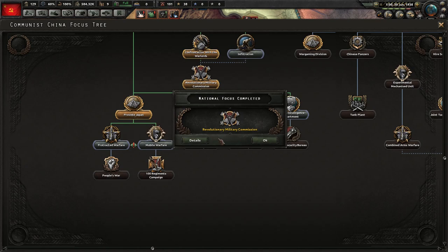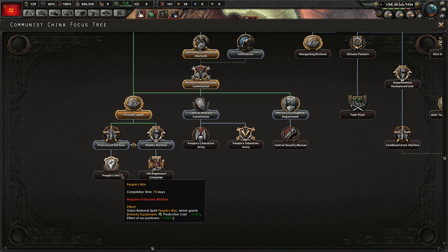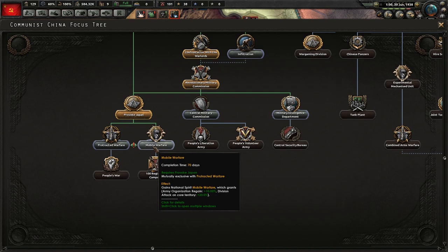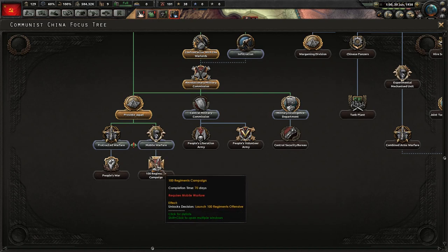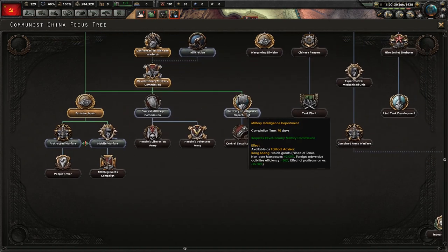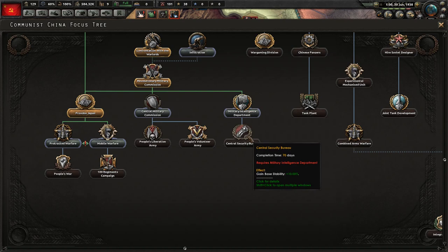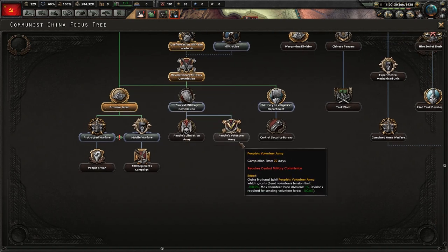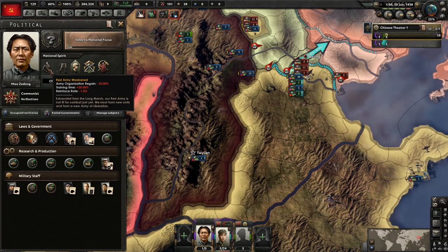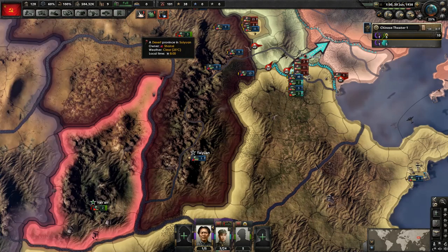All right, bypass the provoke Japan of course, so that allows us to get these bonuses here. Protracted warfare gives division defense on core territory, and people's war is also pretty good because you're going to have cheaper infantry equipment. Mobile warfare gives army organization regain and division attack on core — that's pretty good too. We still haven't gotten the political power yet, so we're going to wait for the infiltration. That unlocks the prince of terror guy, which I'm not really interested in. Stability is maxed out so we don't need that. What we really do need to get is rid of the Red Army Weakened.